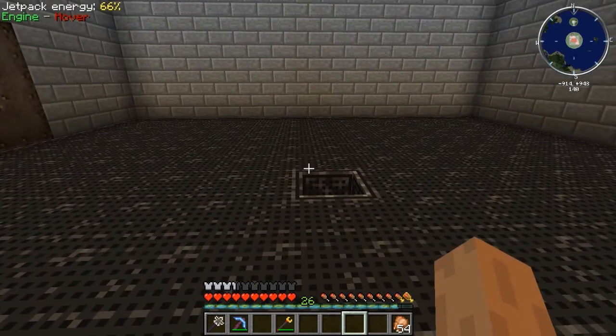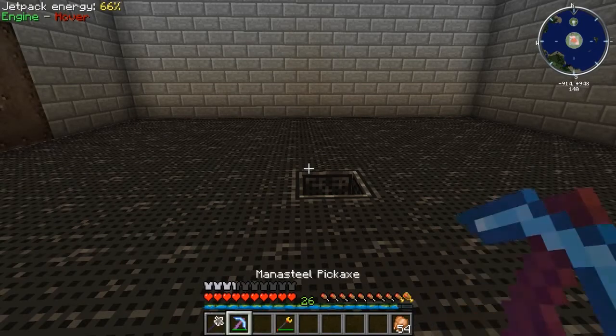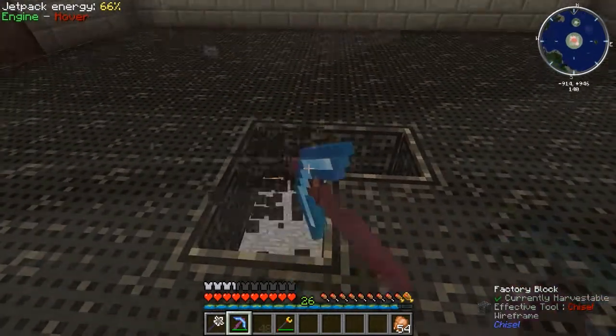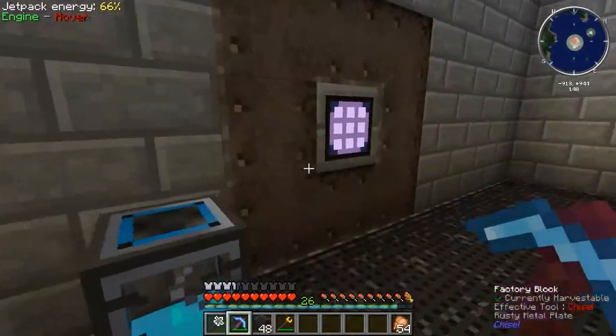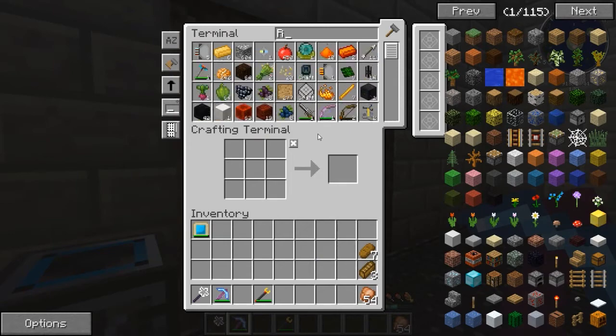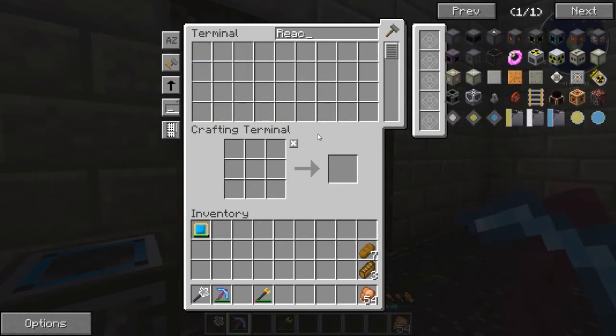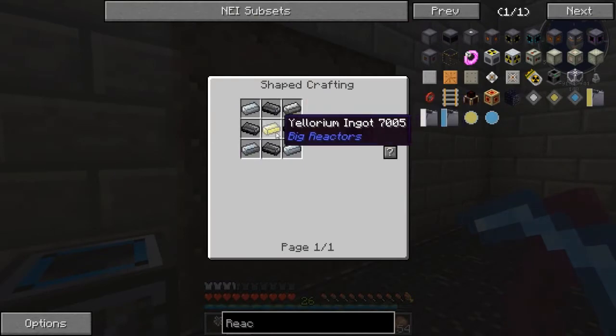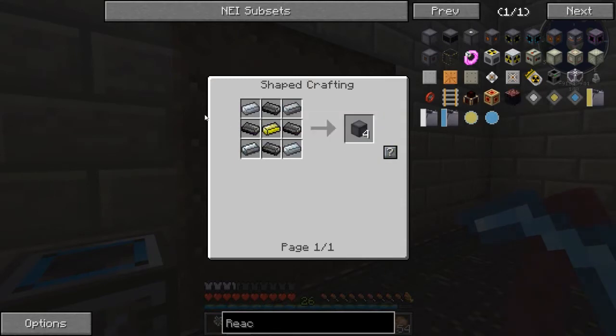Worst case scenario I'll just tweak it around a bit and try to find a better layout. First things first though, let's go ahead and clear out a spot here. So what I need to make is some reactor casings — I should have everything I need. It takes a lot of steel, graphite, and eulorium, and if I did my basic math right, I'm going to need a lot.